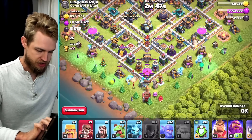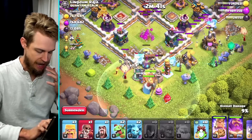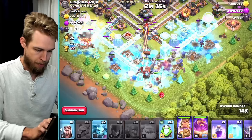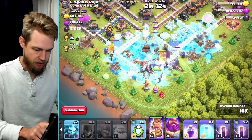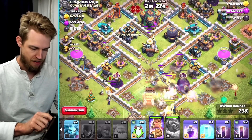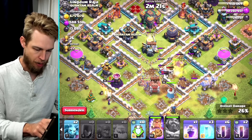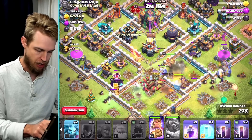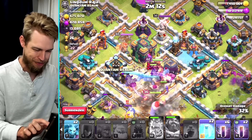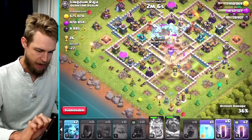Coming in like so — bam and bam. My queen's upgrading, I forgot about that. Get the bowlers going, walls open, king and warden in. I've got baby dragons so I'll drop them way over there. Drop a super wall breaker, pop the warden's ability nice and early right there — perfection. The eagle fire is going to come down onto immune troops, absolutely perfect. I want the king to turn around and go into the core before I use his ability — there we go, king's ability, drop it like it's hot.